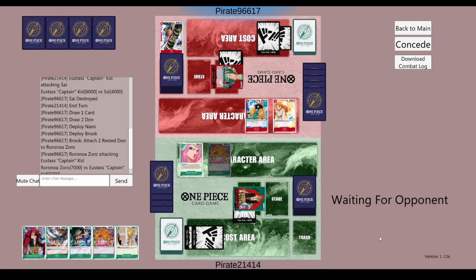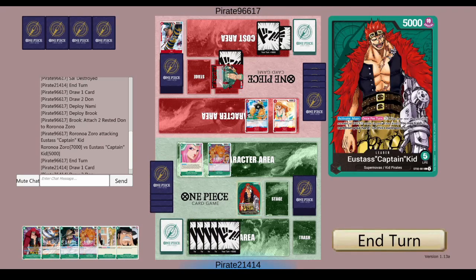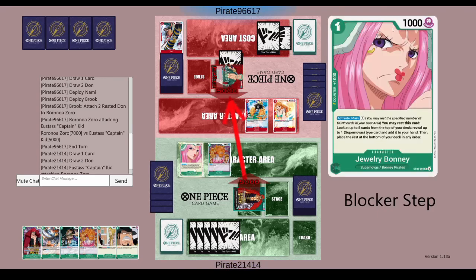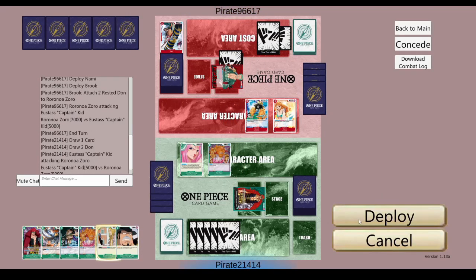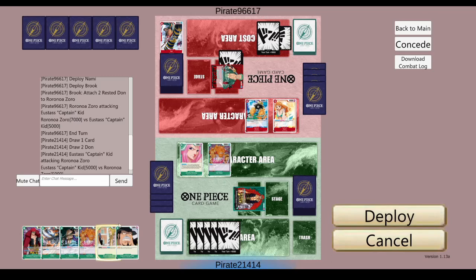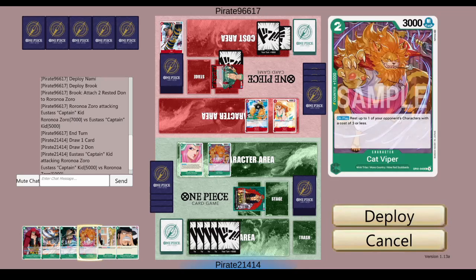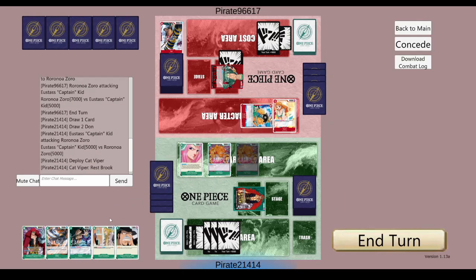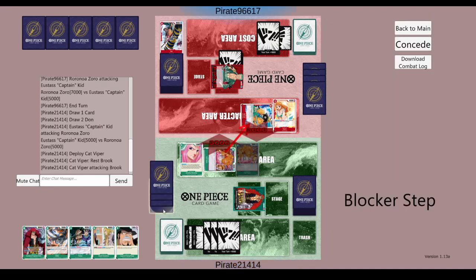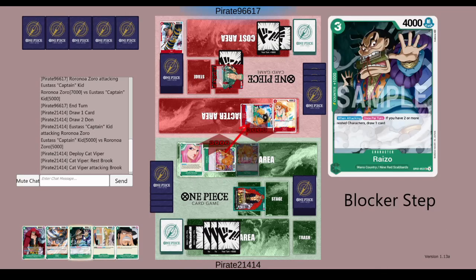This turn plays out really well — I just rest his Psy with Cat Viper, and now his aggression is really stunted. I've developed a board with Cat Viper that could potentially swing into one of his lower attack characters. He's going to swing at me with 7k with Brook, which is a pretty good play. I don't get a trigger off of it. Now I have to think, because I just got Basil out of hand — Basil is so good in this matchup — but I'm rethinking it because if he plays Jet Pistol, it would put me back by a really far margin. So I reconsider, because I have a Cat Viper in hand I could use to rest the Brook and stop his aggression even more.